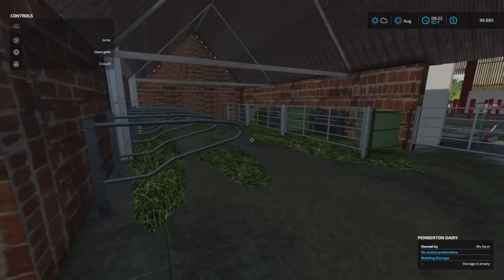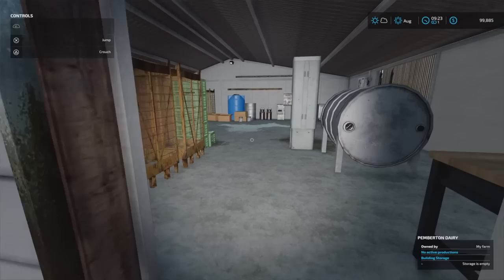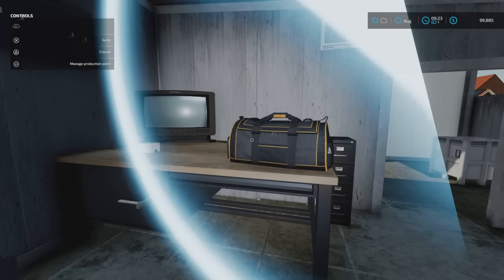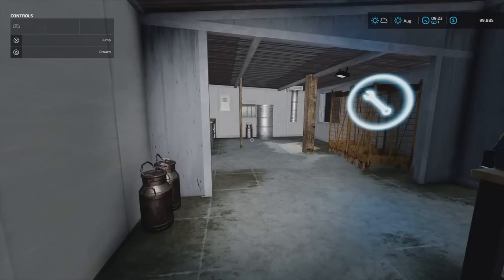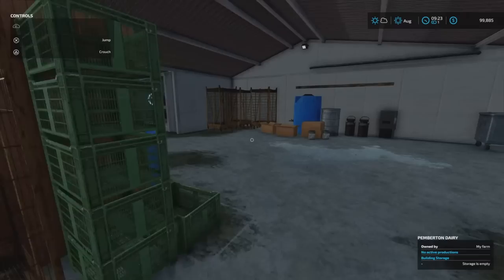This section in real life is where all the newborns come in when they can fit them. Going through the dairy and out the back, you can see it says 'Pemberton Dairy' in the bottom right. We do have the dairy production point in here — we can do butter, cheese, and chocolate as you can with a normal dairy. Tom will come in here in the mornings, make himself a coffee, and put milk from the cows into his cup.